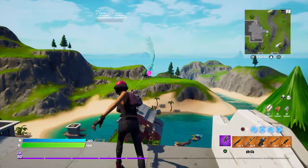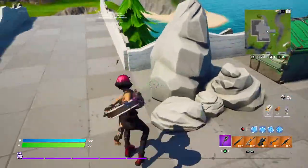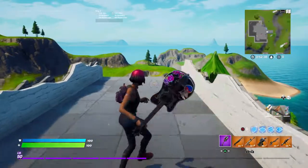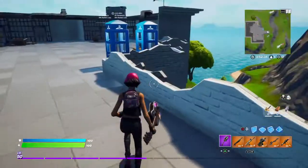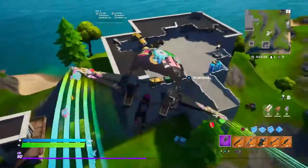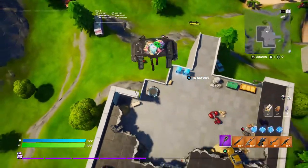We have the Pickaxe with a very great Contrail. Also, when you swing it, it has emojis. The Glider, which I will show right now, has a Contrail with emojis and music. It also has a cool-looking top — let's just look at the top of it.